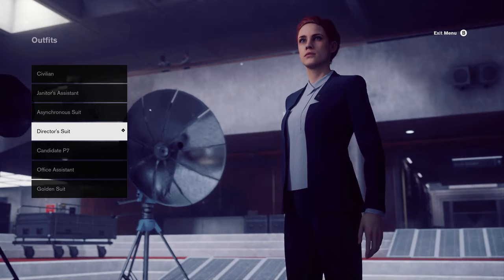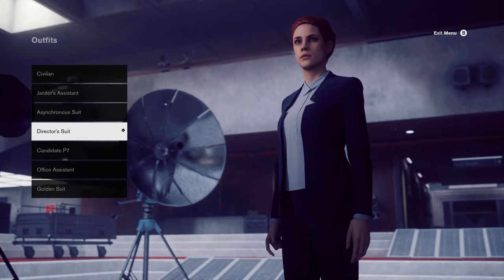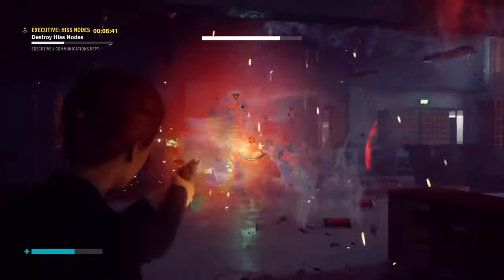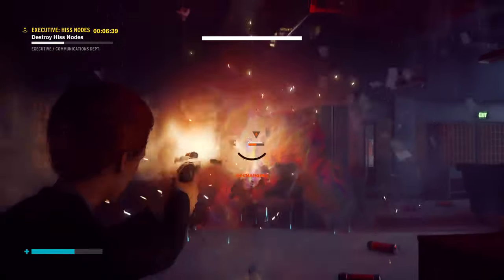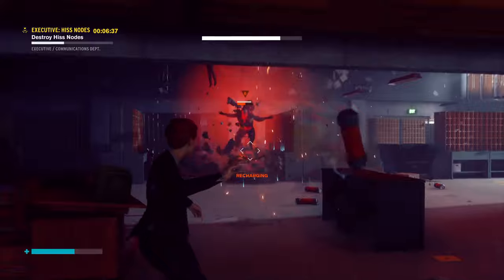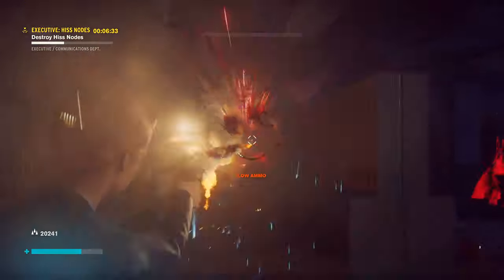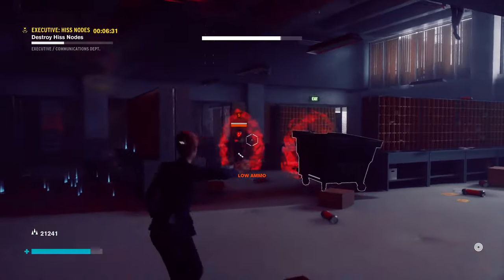The next one is called the director's suit, very similar to the civilian suit you started the game with at the very beginning. However, your hair is now tied up into an updo of sorts. This one is unlocked just for completing the game and is automatically given to you.